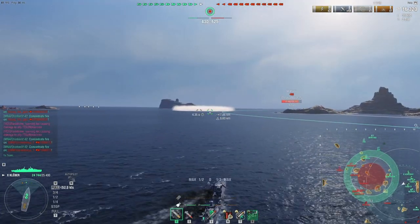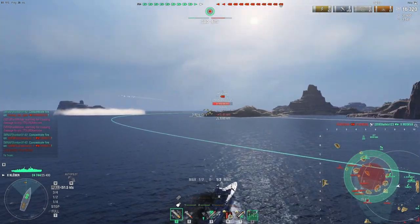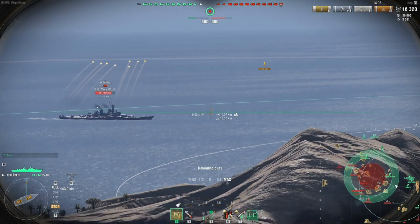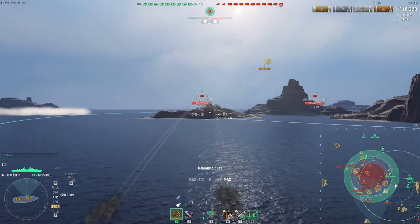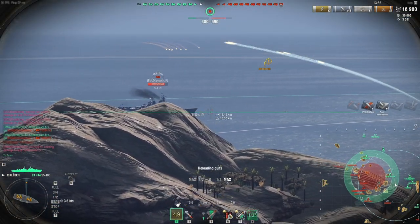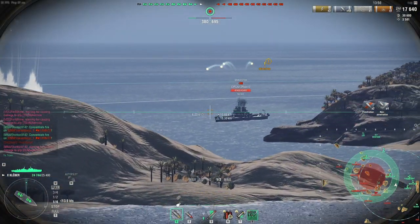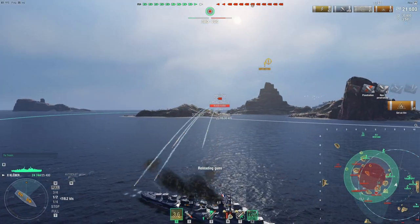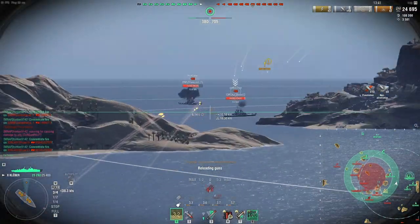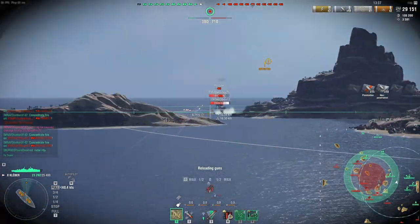Now that we've extricated ourselves from that moving island we can finally start dealing some damage to battleships, because we've found this unsuspecting Montana. She can't do much to us so she'll simply have to take this. I'm slowing down because I see no reason not to — but then I start moving again because I found a Worcester. IFHE is actually quite useful against a Worcester because it means I can pen her armor and deal a lot of damage.